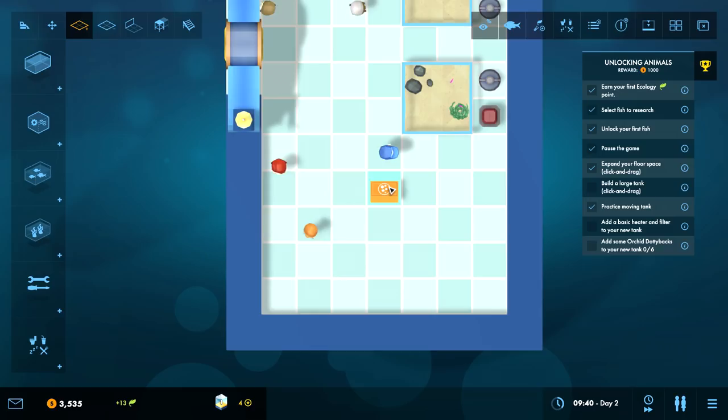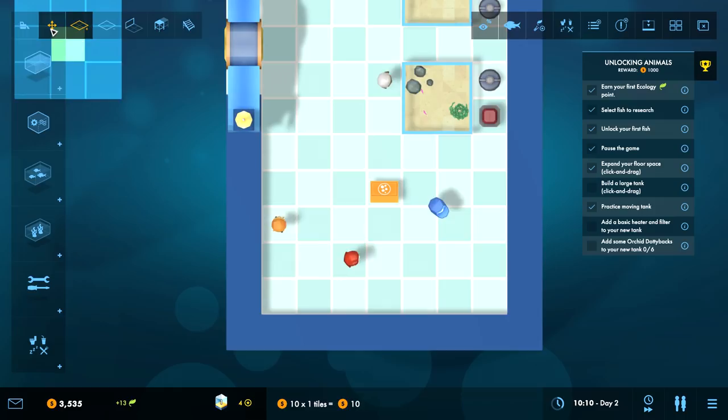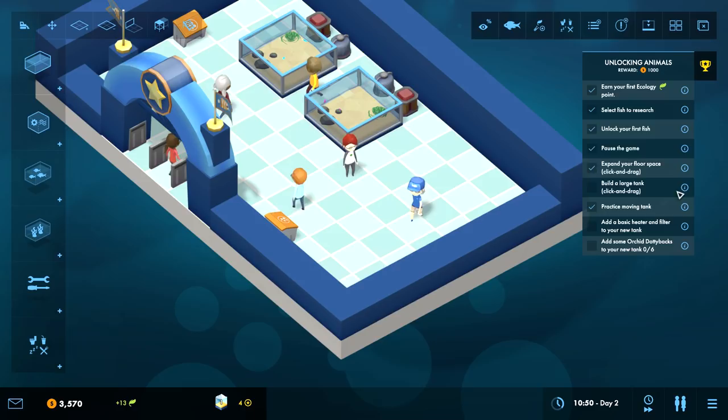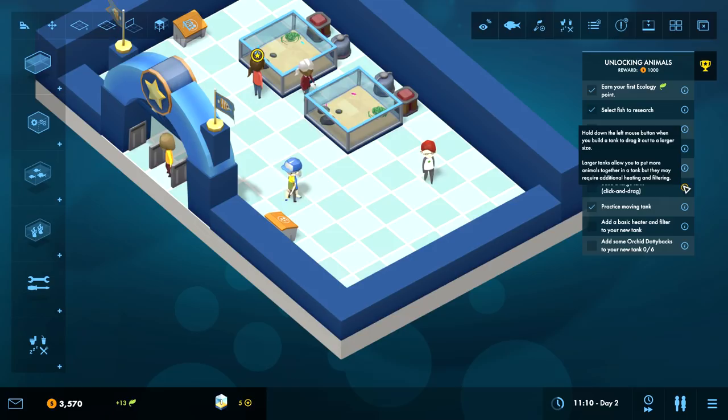Middle mouse isn't working for some reason - oh I can't rotate the camera because this is the expand your space screen. Let's put you over here. Gonna work on my first big tank now. Basic tank - no, large tank - click and drag.